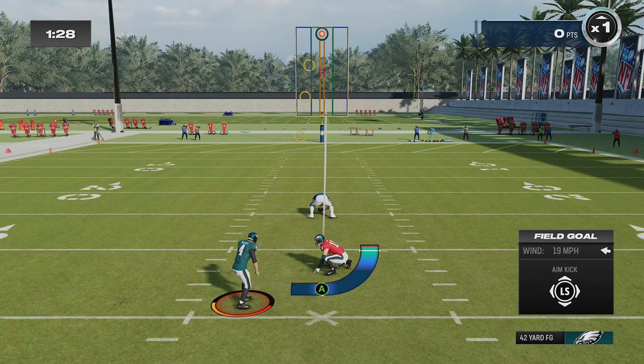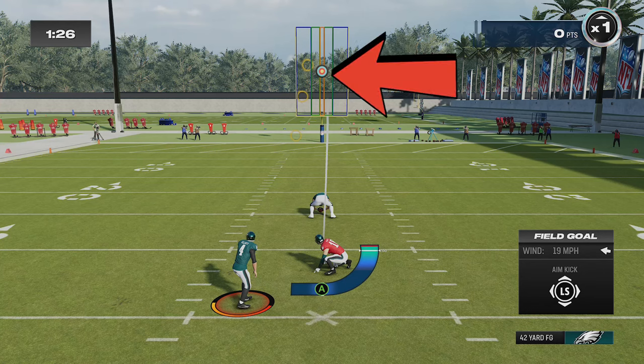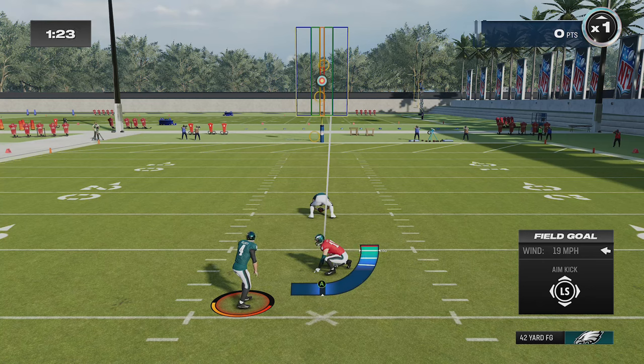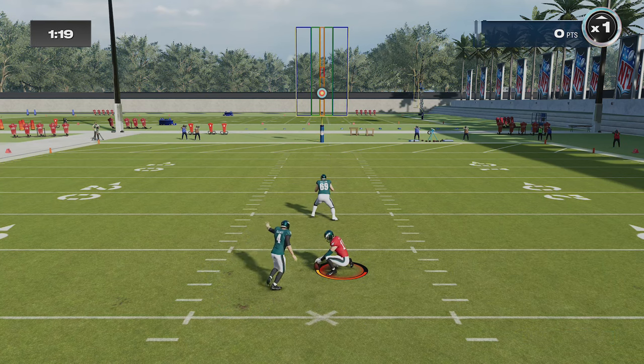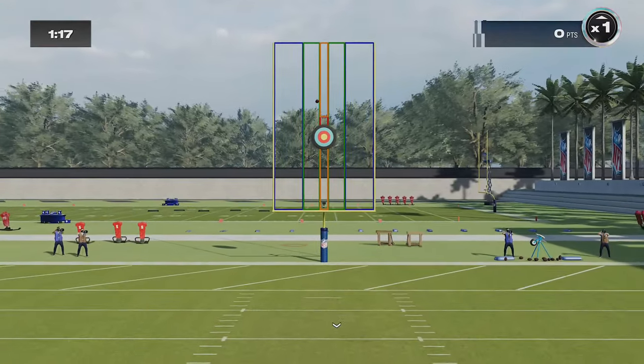For field goal accuracy, just take your time and start the kick meter when the target is closest to the middle as possible — or even slightly before — and this will line the timing up for how long it takes for the kick meter to fill once the ball is kicked. Hold the A button at the bottom until the target crosses the center before letting it go, and it will result in a perfectly timed kick every single time.